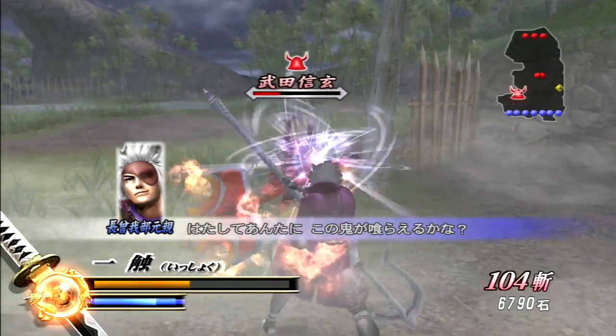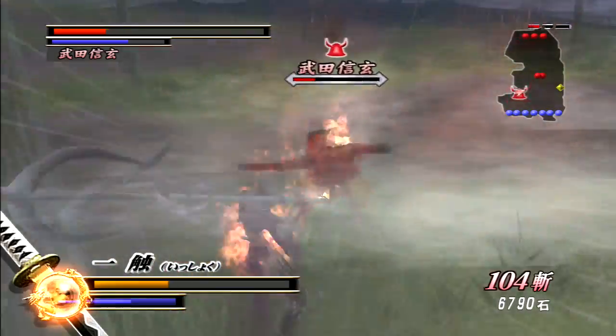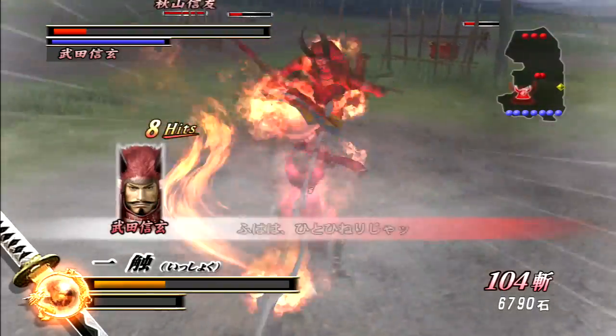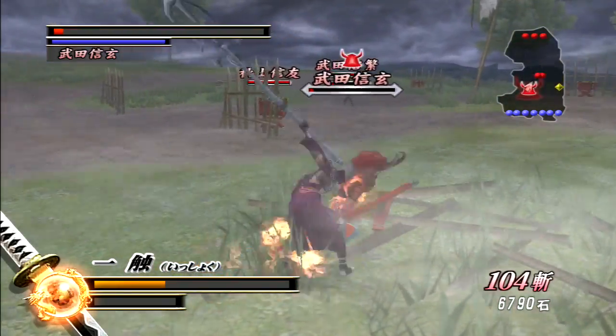This little uppercut move that Motochika has is just useless, so I'm never really going to use that again. I know the best moves I prefer to have with him, and I'll be switching over to those as we move into the final fight. Alright, Takeda Shingen is almost down — we had to retreat and grab health there, but it's all part of it when you're fighting foes this tough.